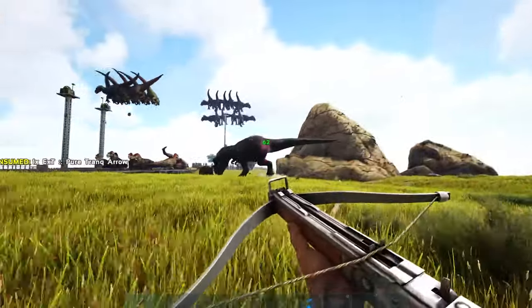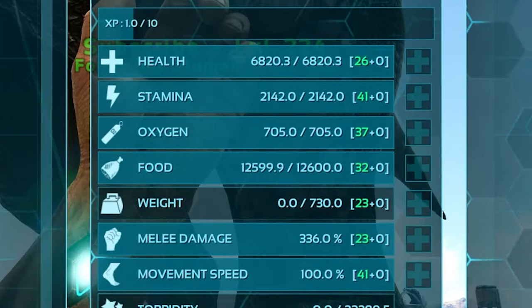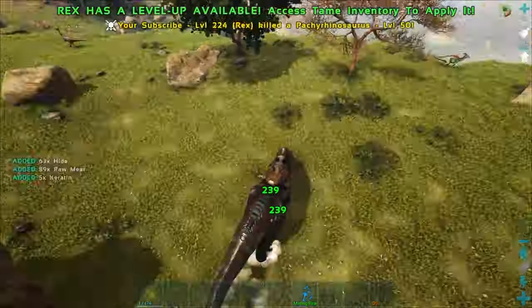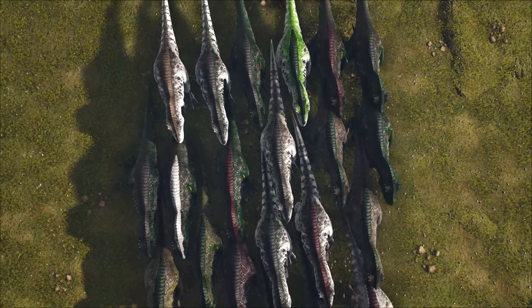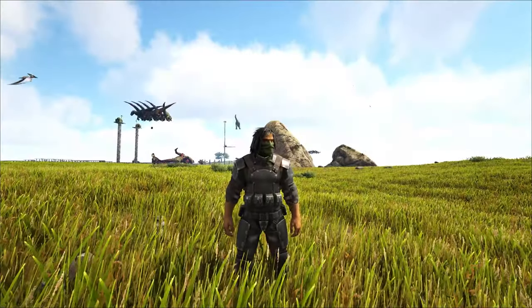You ever freshly tame a max level 150 rex and think, oh my god, I need to put so many levels in this thing — it's going to be absolutely insane — and then spend the next hour slaughtering local wildlife to only gain 20 levels? Not only are you short 40 levels, but you also have 18 other rexes back home that you need to level up for that alpha boss fight. Then it dawns on you: this is super inefficient.